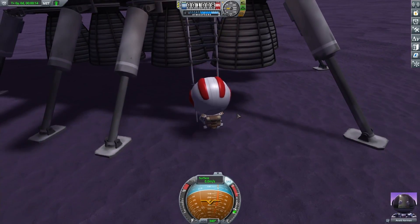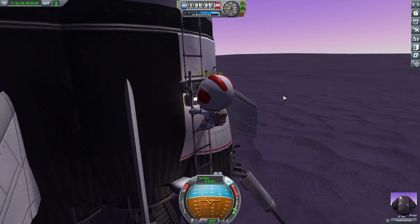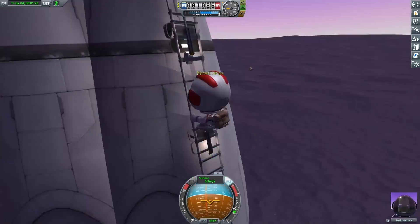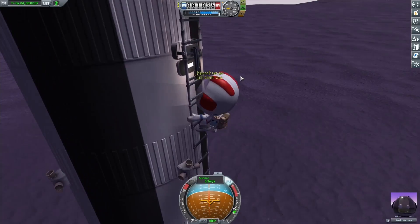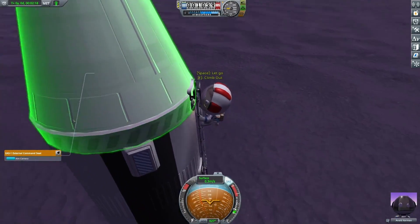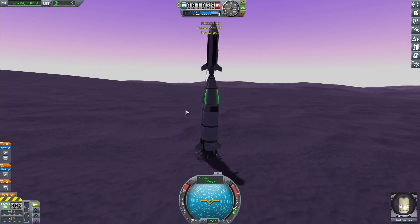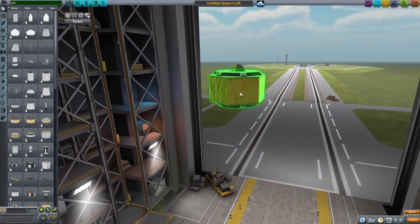I added some ladders so I could get all the way to the top — there were quite a few to place. It's important to test this stuff on Eve and not Kerbin, because the extra gravity can sometimes prevent me from getting up the ladder. In this test though, I'm able to get all the way to the top, and to board the seats you only need to get pretty close to them. I ended up boarding successfully, and with all the testing out of the way I could finally start the main mission — getting this rocket all the way to Eve.